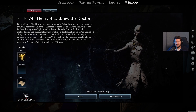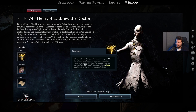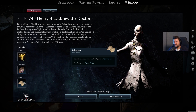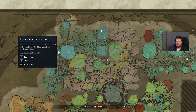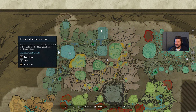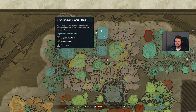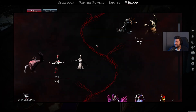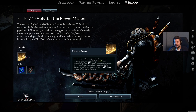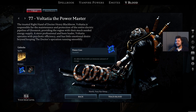Then we also have Henry Blackbrew the Doctor, which unlocks the Discharge ability — one of the new Storm Spells. He also gives you access to the Athenaeum, so you can further unlock new blueprints inside your base, with also the Schematic Blueprint to produce more paper at the paper press. He can be found in the Transcendum Laboratories, and possibly also at the Transcendum Power Plant. As this is where you will also find a new V-Blood boss, Voltasha the Power Master, who unlocks the Lightning Curtain ability, but also the ability to craft Power Cores and EMPs.